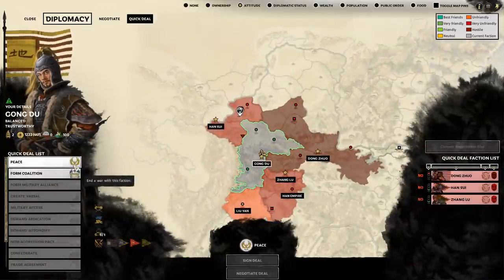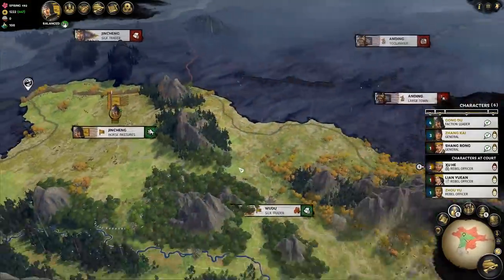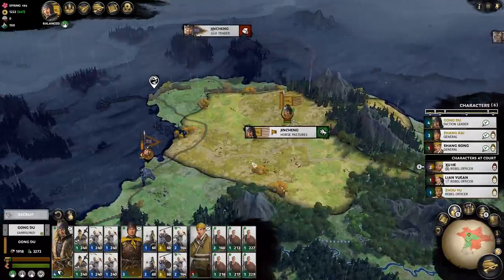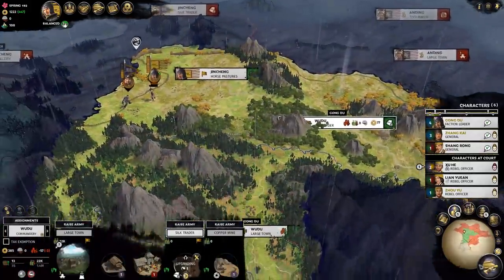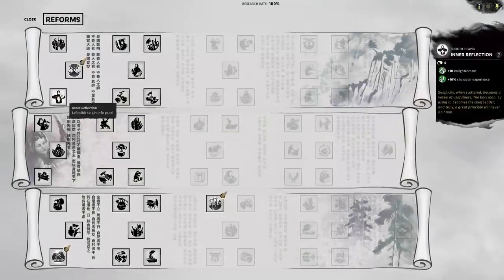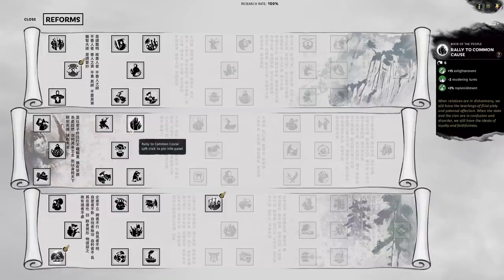Do I chase him down? I kind of want to - the problem being if I do I could very easily get attacked from the side. But I think I will. I'll start chasing him down and see what happens. We got a reform to choose from. Let me look at these options - public order faction-wide is not bad, loads of building requirements which we don't really have right now.